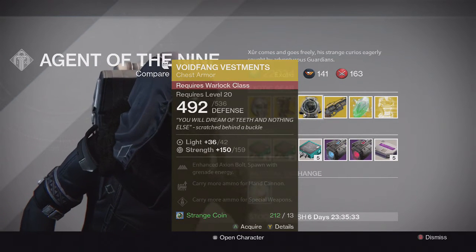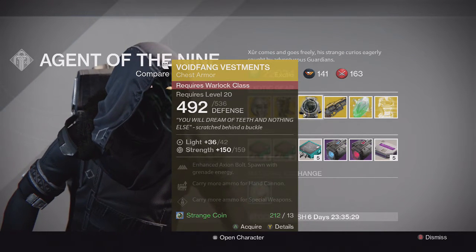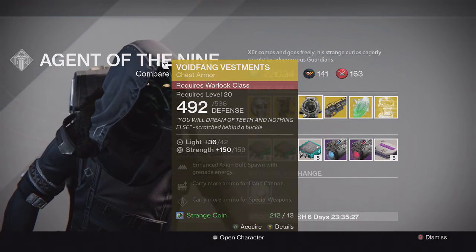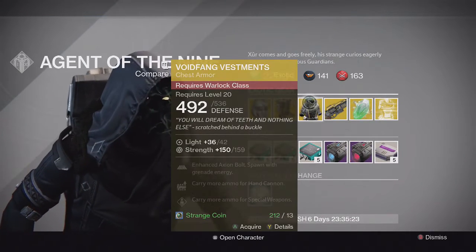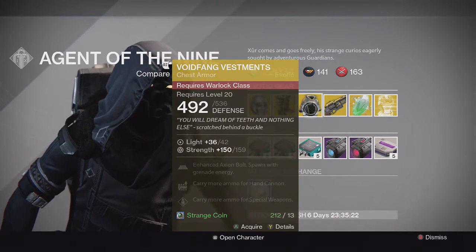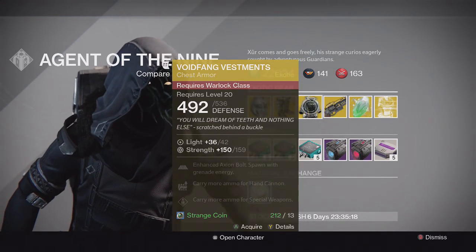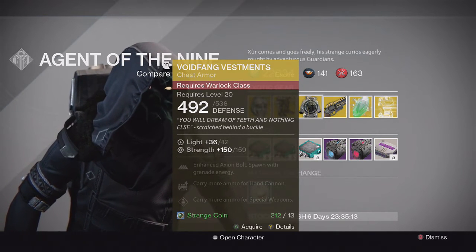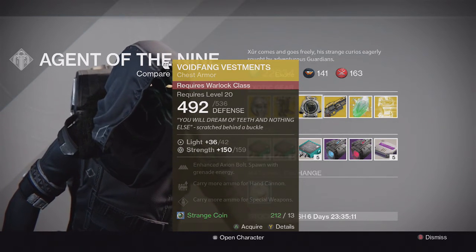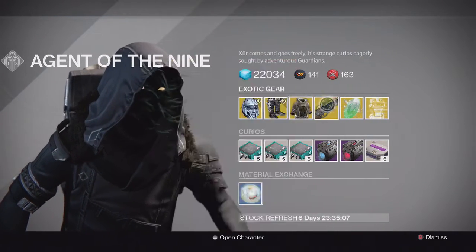For the Warlock we have the Void Fang Vestments with Strength, enhanced Axion Bolt, spawn with grenade energy, and ammo for hand cannon and special weapons. This one is really good for Crucible because you spawn with grenade energy. Even if you're a Sunsinger it's really good because it allows you to spawn with Firebolt grenades, which are really powerful in Crucible, Trials, or anything PvP related. I'd recommend picking this up if you don't have it yet.